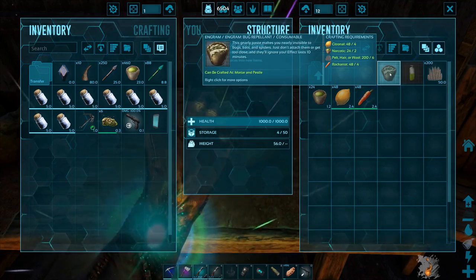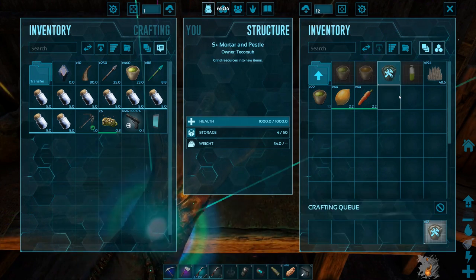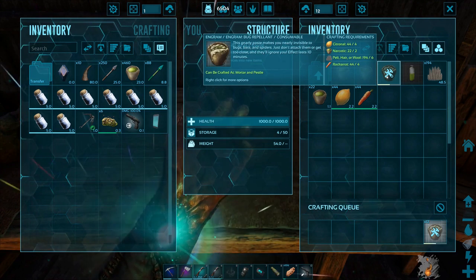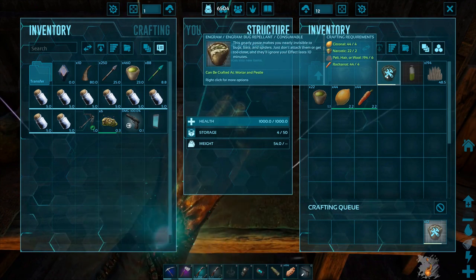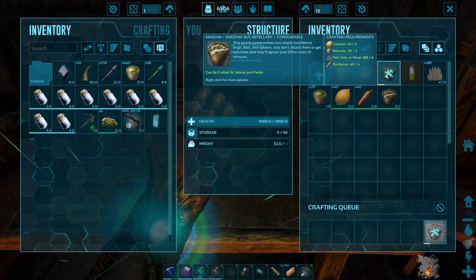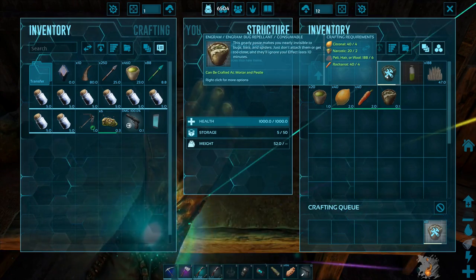Some other things you need to do in order to prepare: make lots of bug repellent. Each bug repellent will last for 10 minutes, and it's expected to take about an hour to tame a level 150 mantis at a default rate, so prepare accordingly.